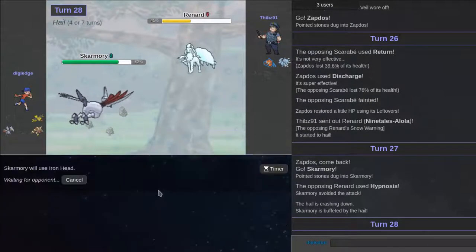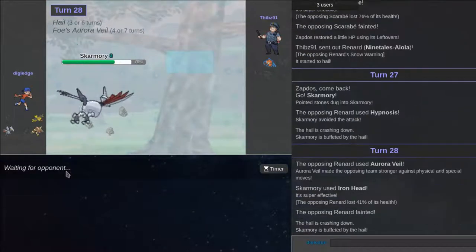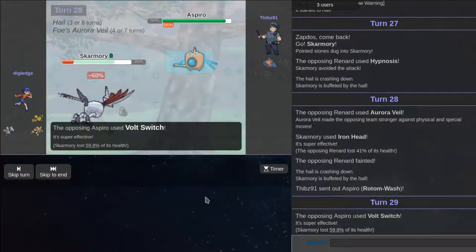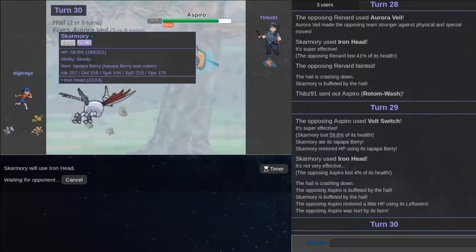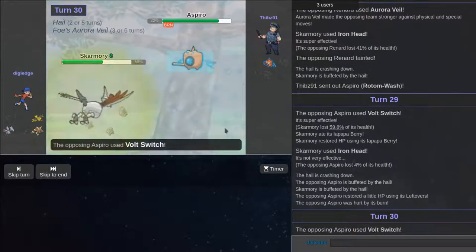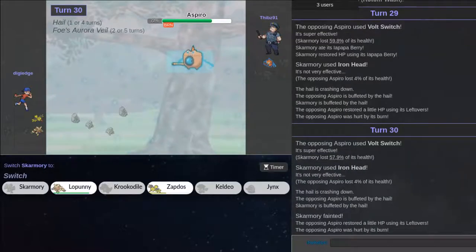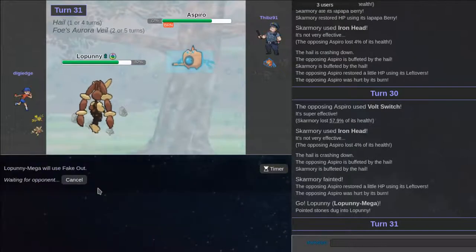Thank you for avoiding the attack. I'm going to predict him being good and trying to set up an Aurora Veil now. Please don't go for Hypnosis. Thank you. Now I'm going to have to play around that Rotom, which means I'm going to spam Iron Head and hopefully get a couple of flinches. I lived! Okay, so we're wasting turns on his end. We do live — if he gets the same roll we live at 0.1%, which is dope. Live at 0.9%. The game was pretty much over right now and I have to win this.